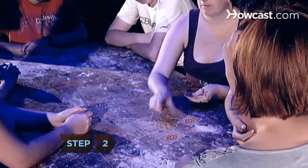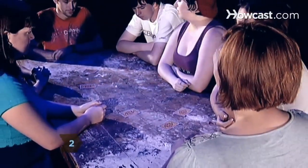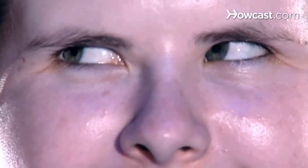Step 2. Pass out the cards randomly, face down, one per player. The players look at their cards but keep them face down and secret for the duration of the game.